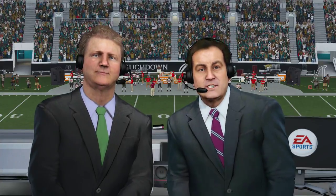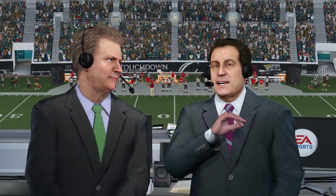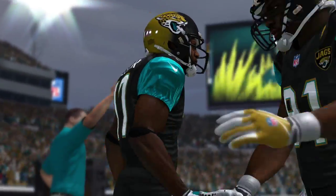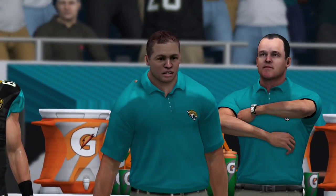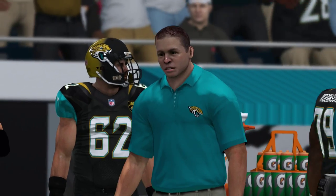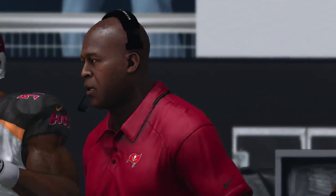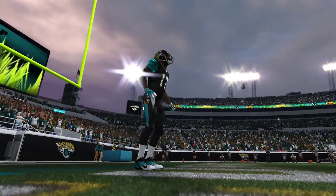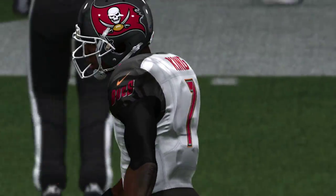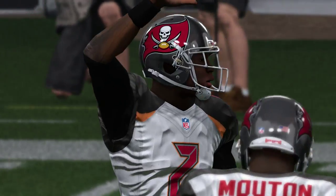Jim and Bill just prior to kickoff for this primetime extravaganza — this adds another whole layer of excitement. Players love it anytime you turn on the lights. Let's not forget the fans; they've been here all afternoon getting ready, so we're gonna have a loud crowd. As we go to the field, it's Devin Hester back deep for the kickoff — didn't even get to choose a kick return with the freak.